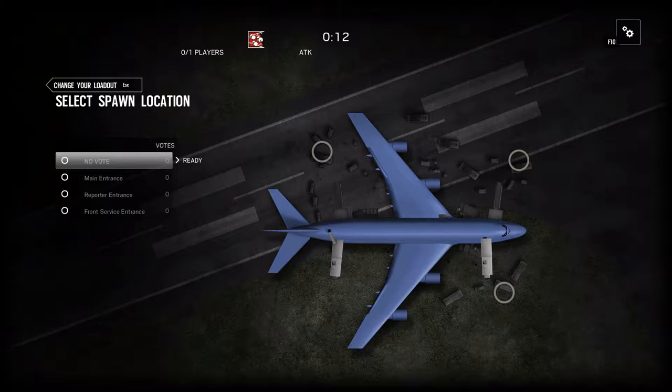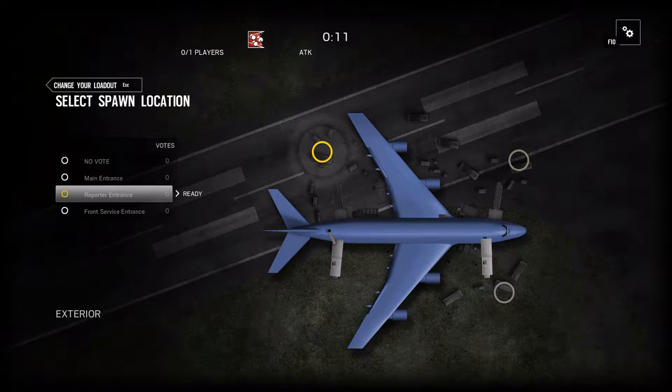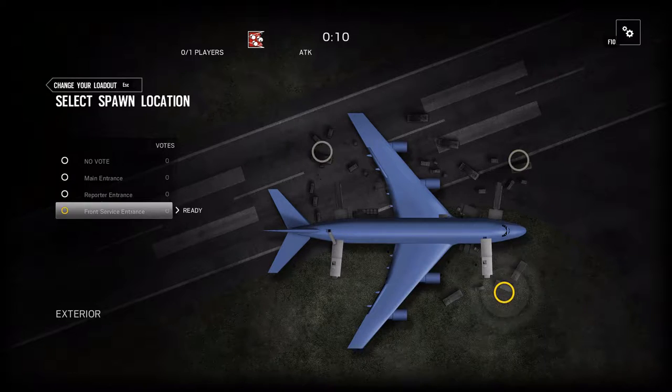The Presidential Plane map is very compact and all three spawning points are actually very close to the plane itself. We have two spawn points on the left hand side of the plane, the main entrance at the front and the reporter entrance at the back, and on the right hand side we have the front service entrance.